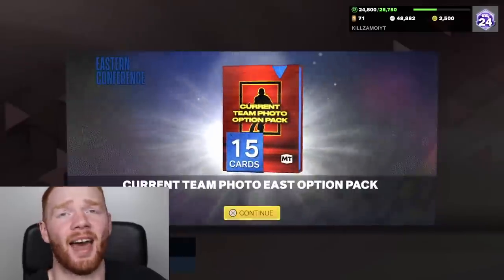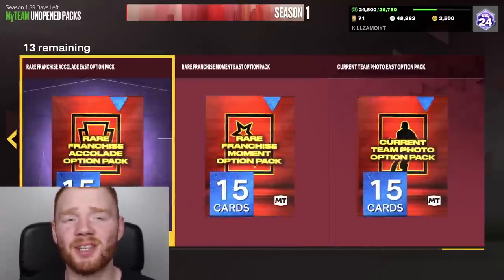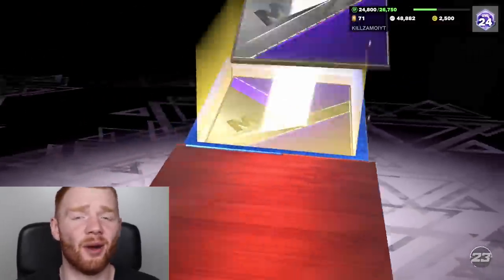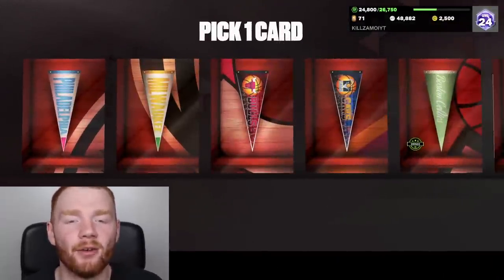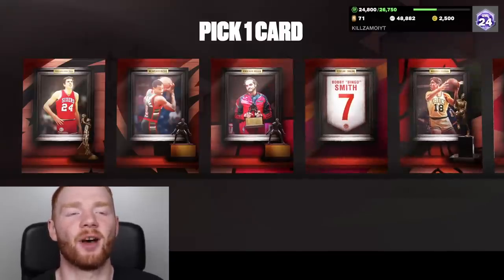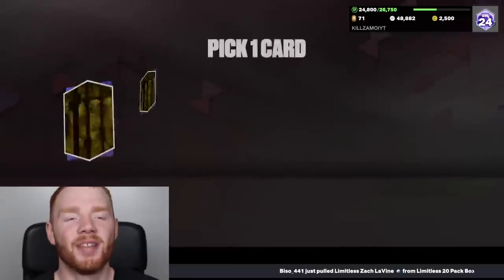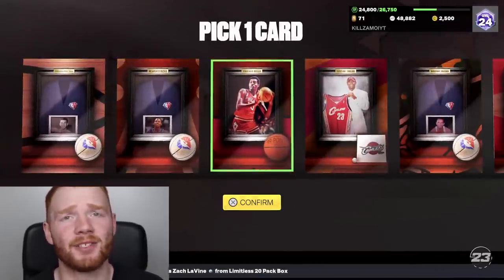Now we just have to come over to our unopened packs and open up every single one — make sure to pick the Bulls. It's an option pack, so all you have to do is pick which one you want. For me, we're doing the Bulls, so we're picking the third option every single time. Please just make sure you focus on one player rather than spreading across many, or else it's going to be very annoying — I want these players day one.